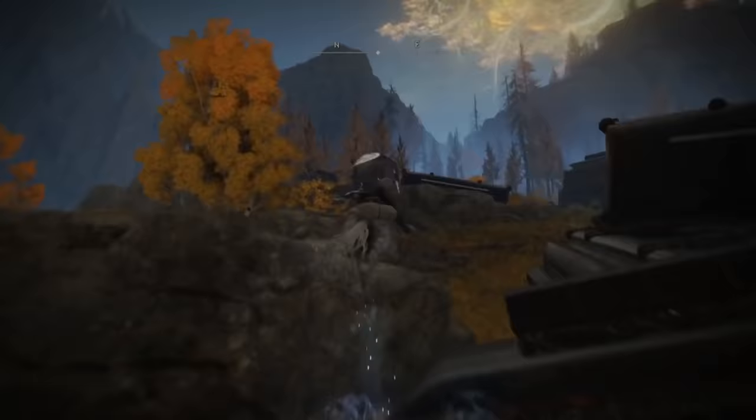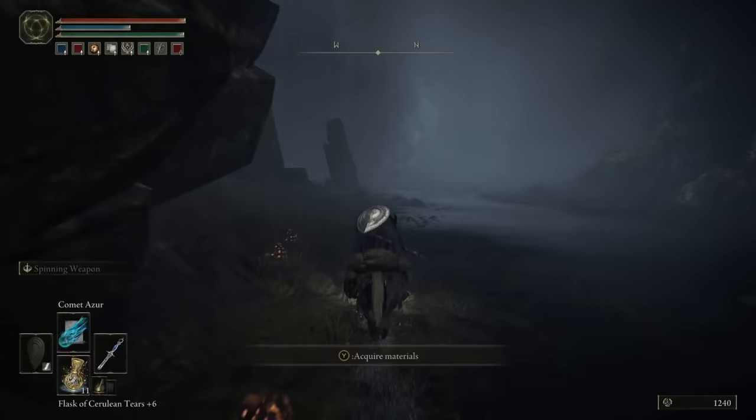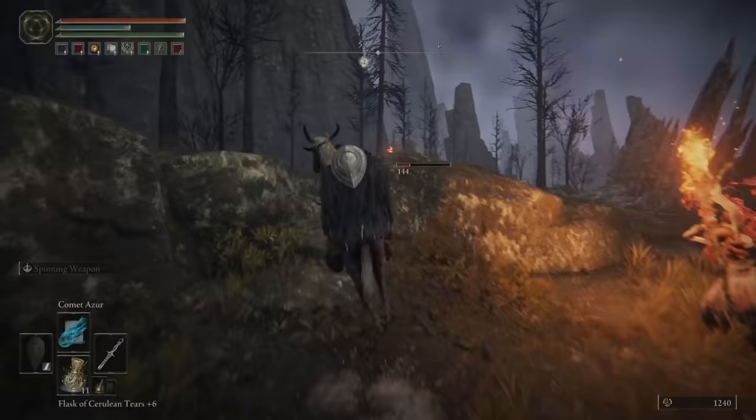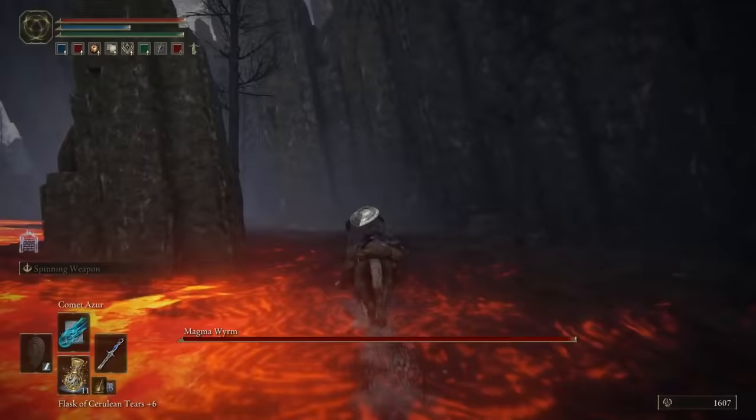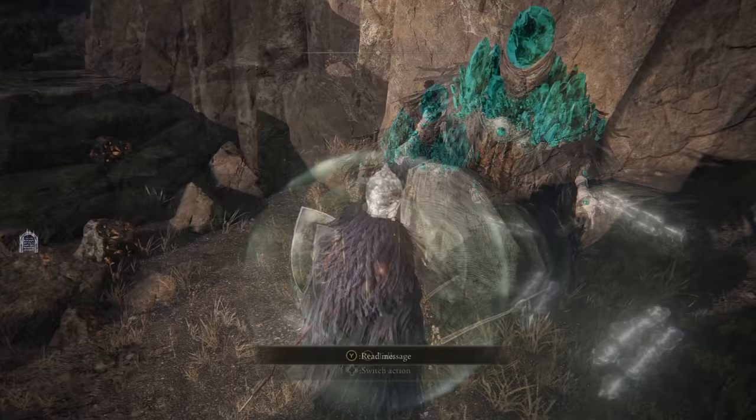You get Comet Azur — which requires 60 INT, hence that being the minimum requirement — from Mount Gelmir. It is quite the winding, wending run, though pretty much a straight path as long as you keep following it. You will get to him, have a rousing chat of complete silence, staring at what is quite clearly a corpse, and then you will learn Untold Power. Just a normal Tuesday afternoon.